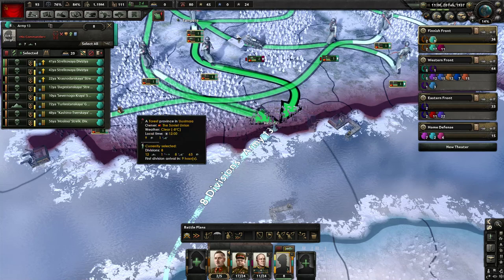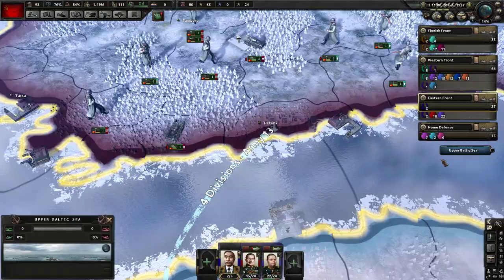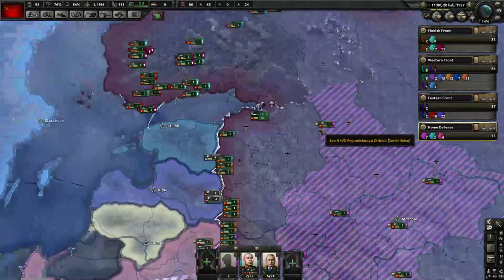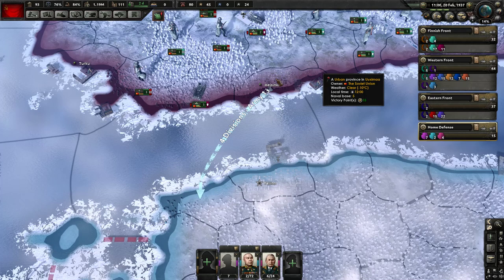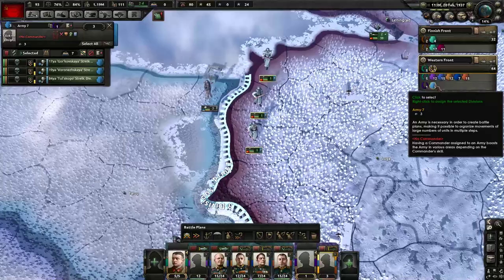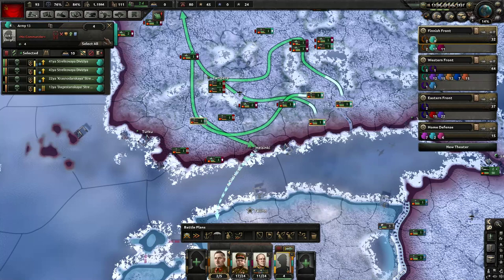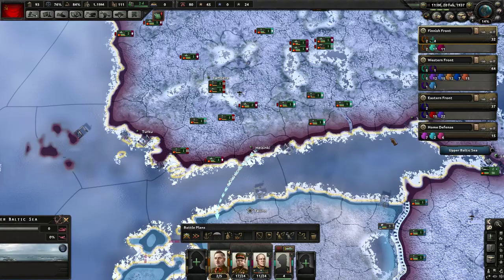The solution to not having enough convoys is to do an invasion with fewer people. So I'm going to take four of these guys and reassign them to a different army. Now my naval invasion has enough boats - it actually only needs 12 convoys, so it's got 12 of 12 assigned. What I like to do with my naval invasion people is change their icon so I know who they are and don't lose them. They will automatically move to Helsinki.